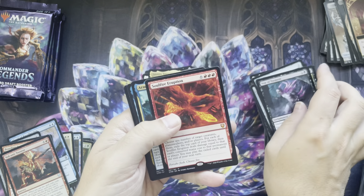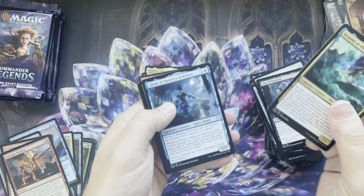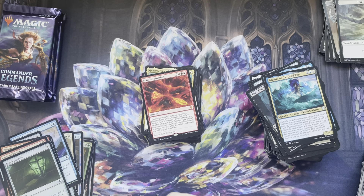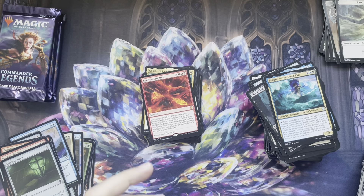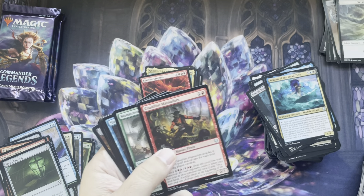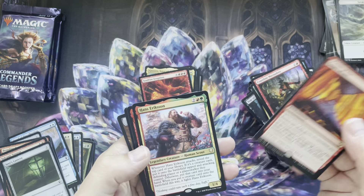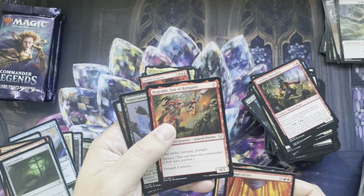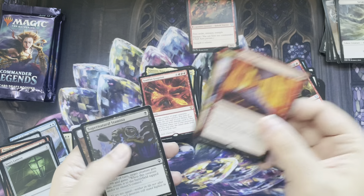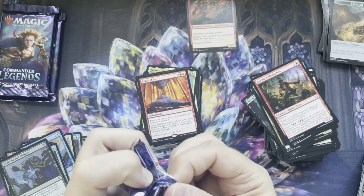Uncommons. Soul Fire Eruption — Mythic. Another mythic. I want to see how many mythics are in this box — I think that's like our sixth mythic. It's not a great card but it's a mythic nonetheless. Court of Aire. Hans Erikson. Rograck, Son of Rogah. I needed him, actually — I need him for one of my next Commander decks.